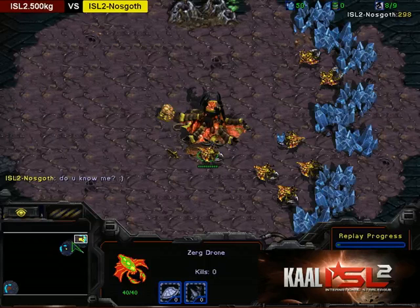Going into the game: in the top right corner, as the yellow Zerg, we have ISL2 Nosgoth. And in the bottom left, as the brown Protoss, we have ISL2 500kg.